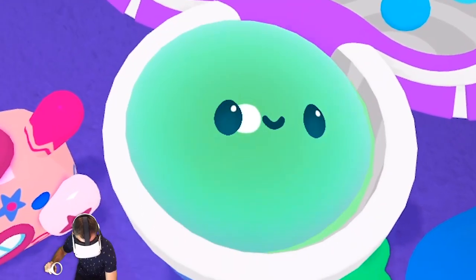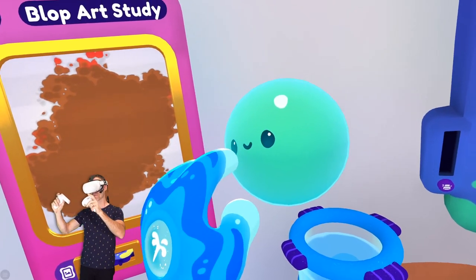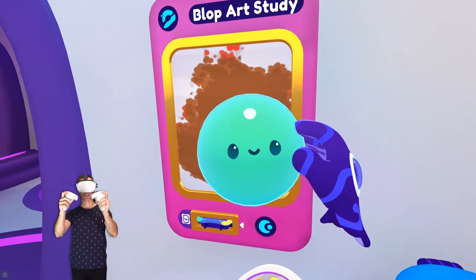Hey there, little buddy. It's time to get you into costume. I'm just going to change you into this nice green color. Everyone guessed on the last video that you were Super Mario. You were Mario. A lot of people said that it was a really easy one to guess.